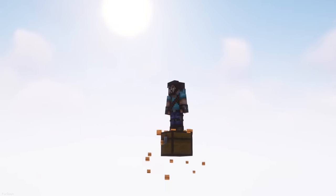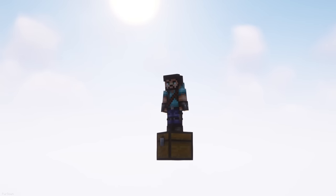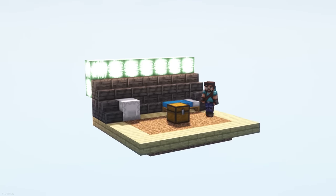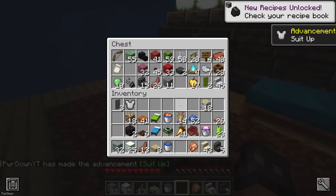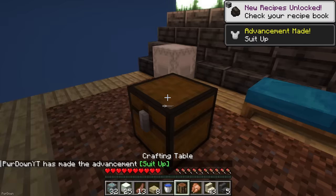One Chest is a Challenge Type Data Pack. After enabling it, you'll spawn on a single chest which is floating in nothingness. Inside the chest are some random items which will help you survive — they might be helpful, or they might just be useless. Each day, the contents of the chest will refresh and you'll get more items. Your goal is to survive, reach the Nether and End, and eventually beat the game. So if you think you're up for a challenge, you might like this pack.